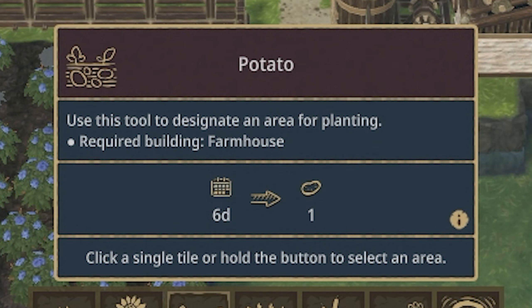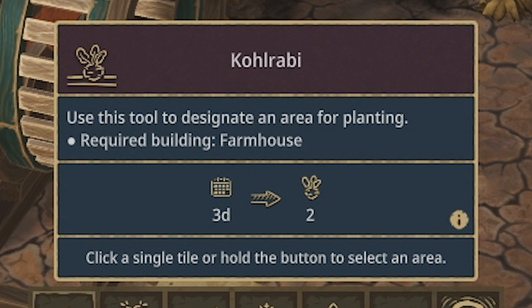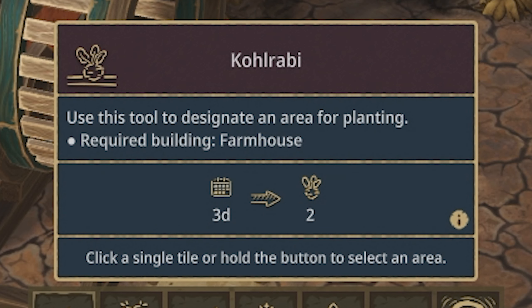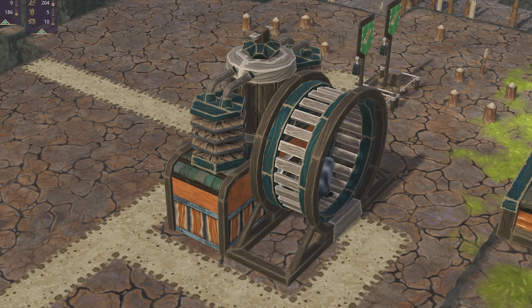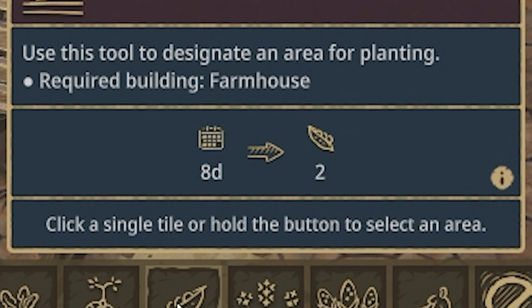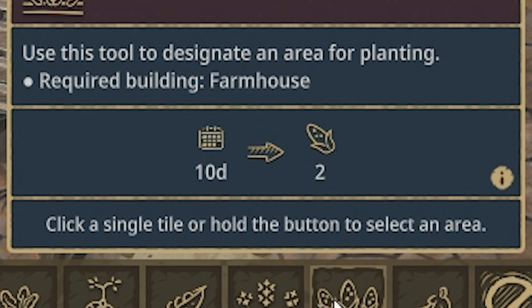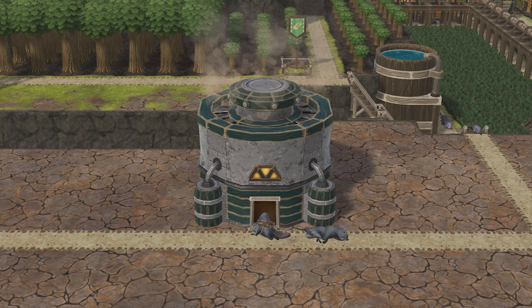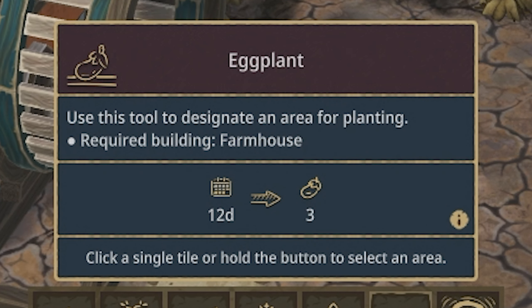Now instead of having carrots and potatoes and whatnot, you have stuff like kohlrabi which takes three days to grow and doesn't need any processing, just like carrots used to. Cassava takes five days to grow and needs to be fermented in a fermenter. Soybeans take eight days to grow and also need to be fermented. Corn takes a whopping 10 days to grow and has to be processed in a food factory, and eggplants take 12 days to grow and are processed in a food factory as well.